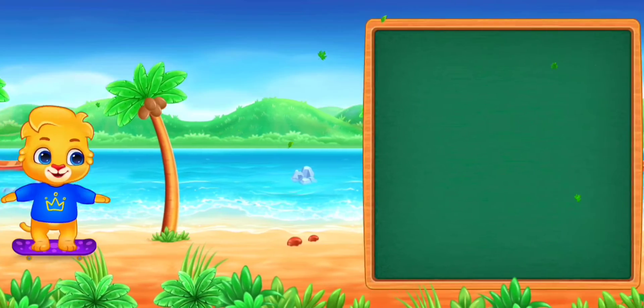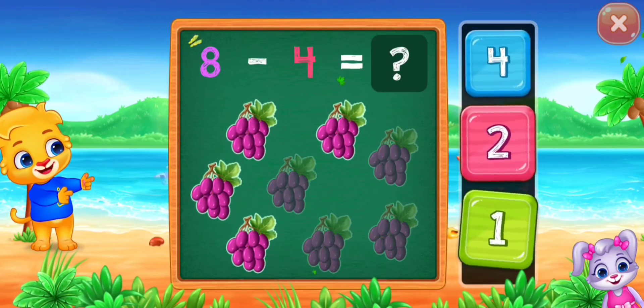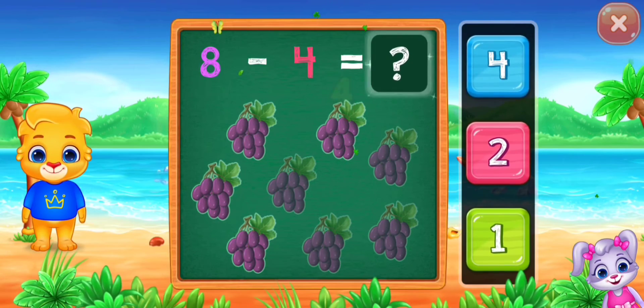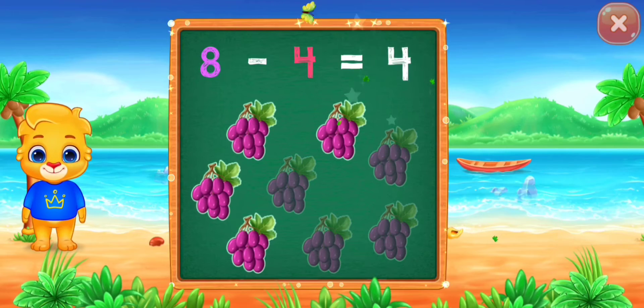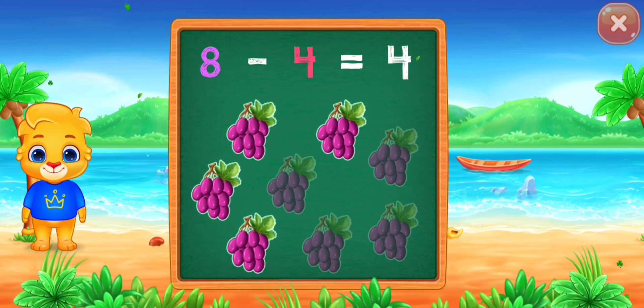Woohoo! Three minus one equals two. One, two, three, four. Four, woohoo! Eight minus four equals four.